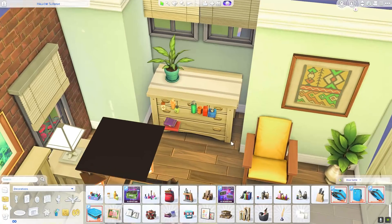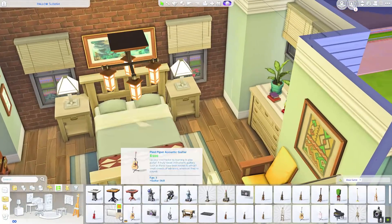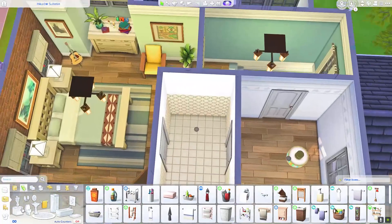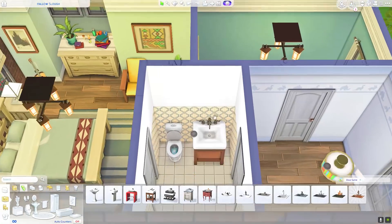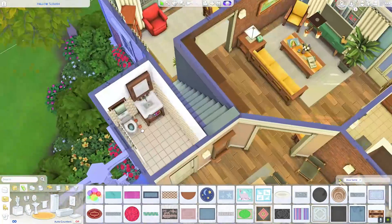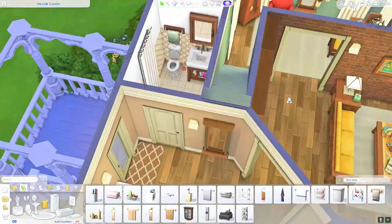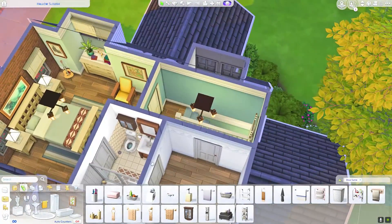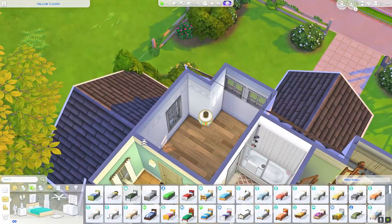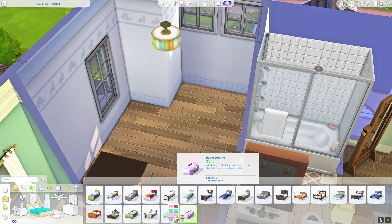I didn't really give too much thought to the family other than two parents and a toddler. I wanted to use some of the base game activity and skill-building items, because we don't have many of them in base game. Building with base game can be very versatile — I've continuously surprised myself with what I'm able to do — but I do start to run out of ideas for applicable skills for Sims because we are limited on those skill-building items.